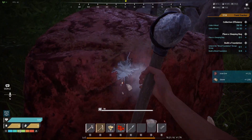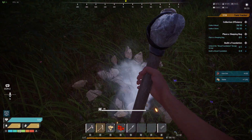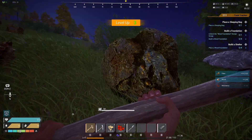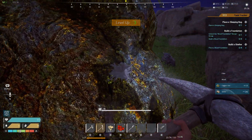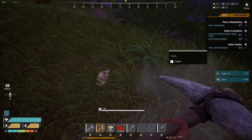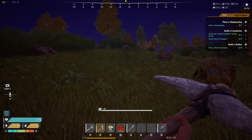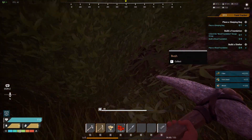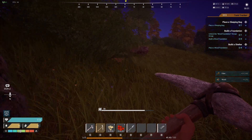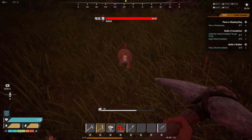Ooh, what's this? Iron ore - nice, okay. Oh, what's this? I'm finding all the different ores right here - we got some copper ore, okay. Let's see how far away from that base we are. We're getting a little ways away, grab some of this stuff on the run. Can we kill a bunny with a pickaxe? No, we can't.